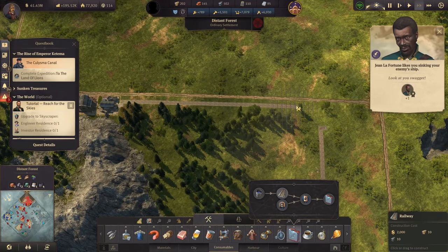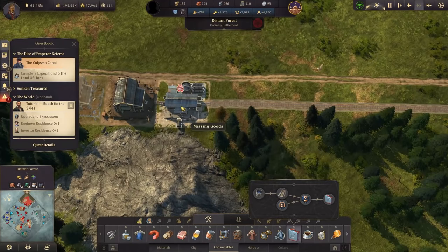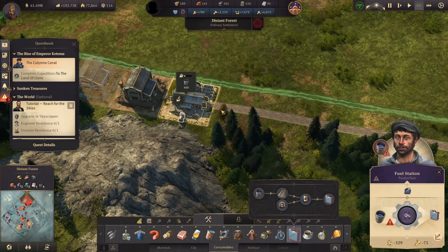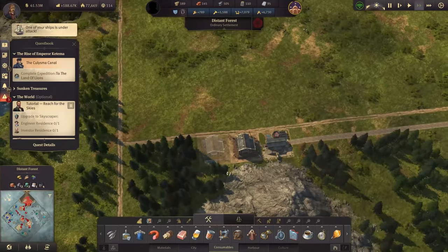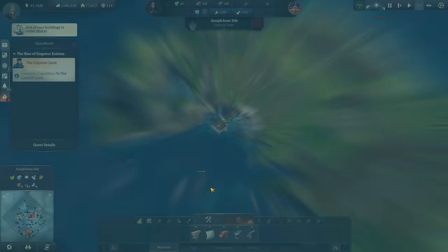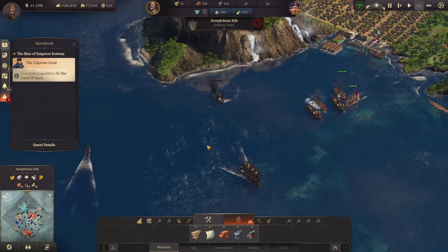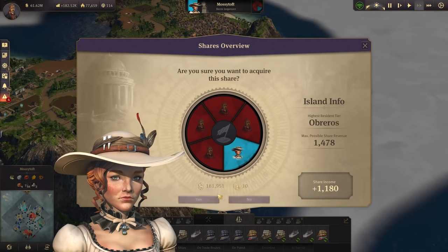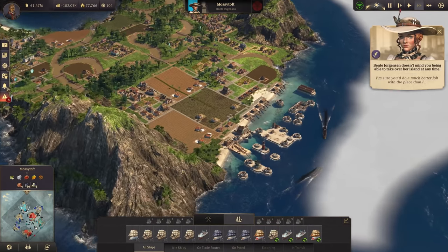Now, finally with everything in, we can build the track system all the way up to the fuel station — this one has it now. It does require oil, but not a lot of oil, to produce the fuel that we're going to need. And now we can finally build the vineyards that we're going to need — and we're going to need quite a lot of them. What is going on? Bente, you're so annoying — it's just because of that message that I cannot turn off. But of course, our revenge is coming ever closer. We have all the shares now in Mossy Toft — and we need to change this name.